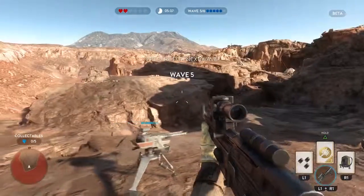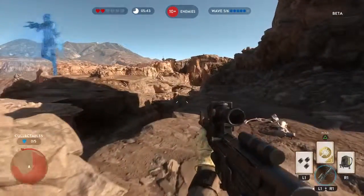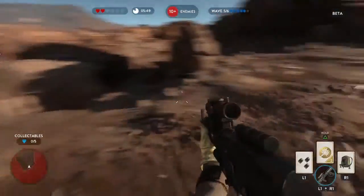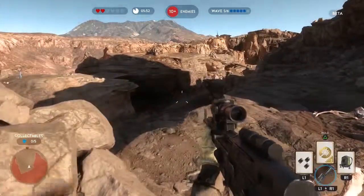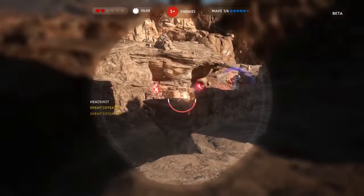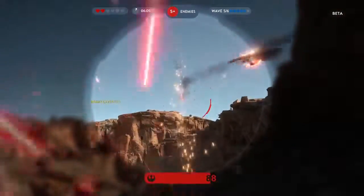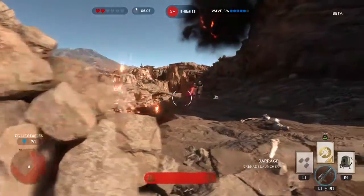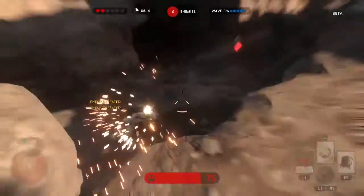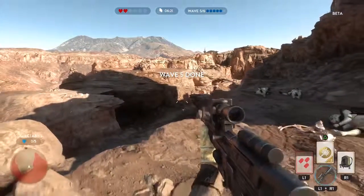Wave five. Got to watch that left side. I still have a smart rocket. And I do have a shield over here — actually, do I not have a shield anymore? Oh, now they have shields — okay, not sure how long those last. Getting a little more intense here. Not bad, so one more wave.